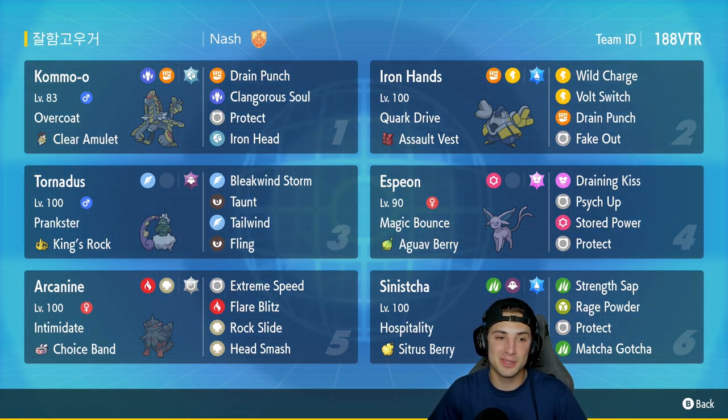Espeon really got to shine today, especially next to Kommo-o, and the rest of the team — Arcanine, Tornadus, Iron Hands, Sinistcha, and Kommo-o — all worked well together alongside Espeon.